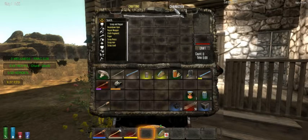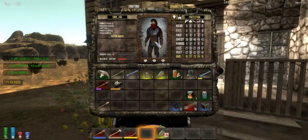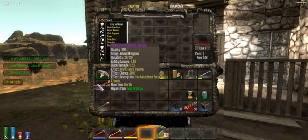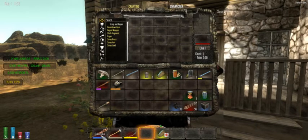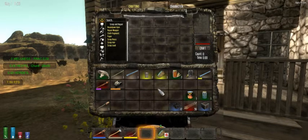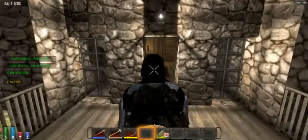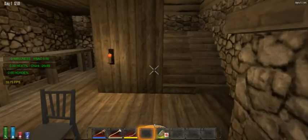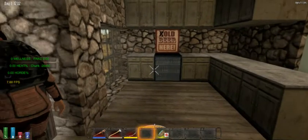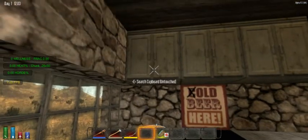I changed my armor to a scrap iron chest piece — it's not as good as the iron one I had, and it's poor quality, but I like the look of the scrap better. I also looted the backpack over there and found the iron club, but I'm not gonna use that. I've got the spike club which is great. I also spawned in my axe, a wooden bow, and my 12 iron ingot setup. Let's check the inside — oh nice, there's a fireplace with a forge! This is actually one of the newest buildings added in Alpha 11.